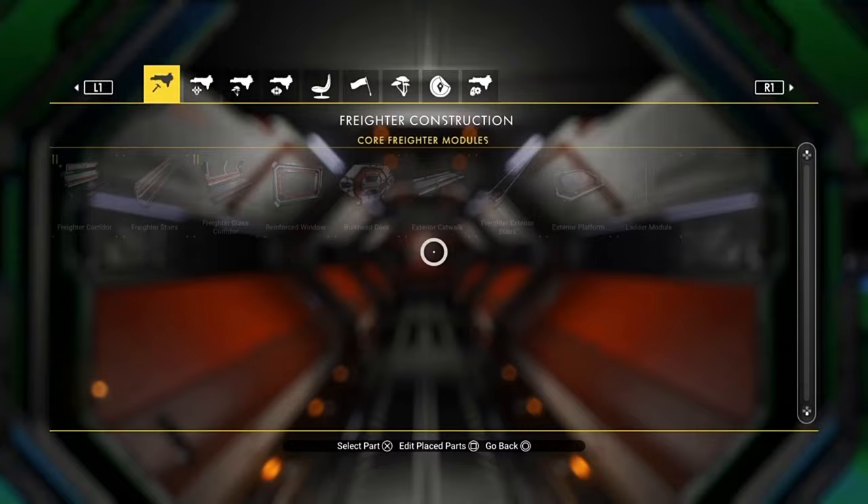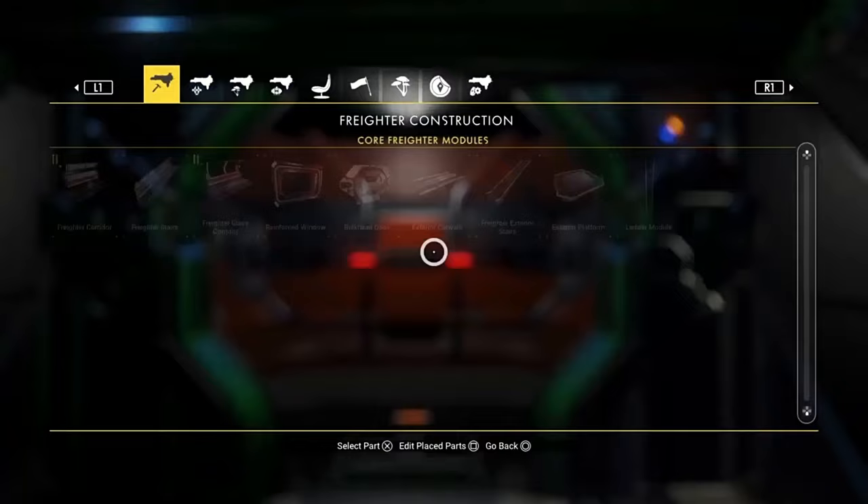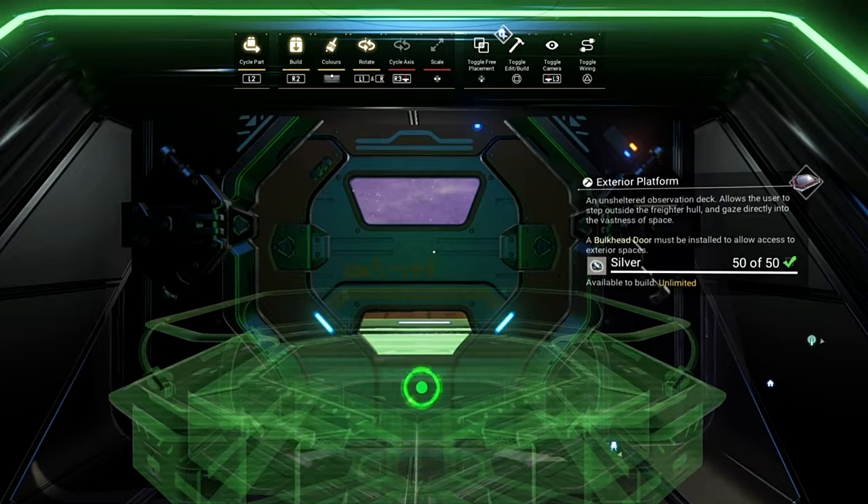The first thing I've done is reset my freighter base, and then you can start with a three corridor like this. What we need to do is just delete those three and then we're going to put a door in, and that's going to give us access to the outside. So we're going to start with exterior platforms.